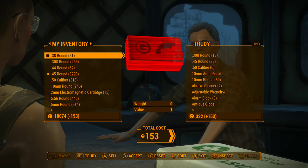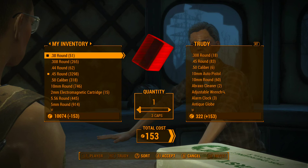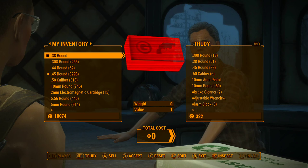Okay, now go back to your inventory and same as before, go ahead and sell back one bullet. Now once you've done that, click on the same ammo again and this time sell all the available ammo you have left.